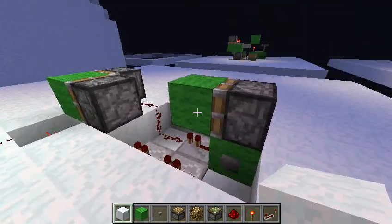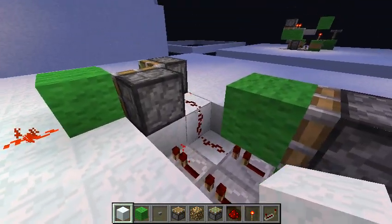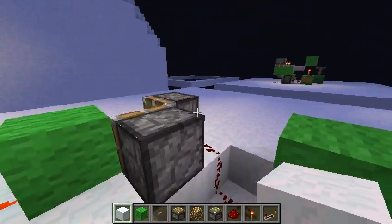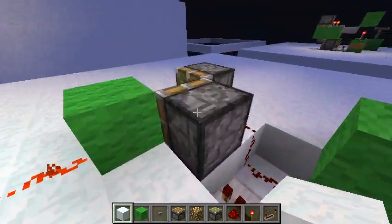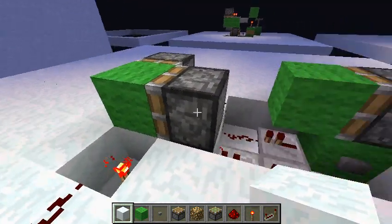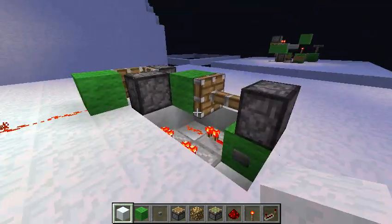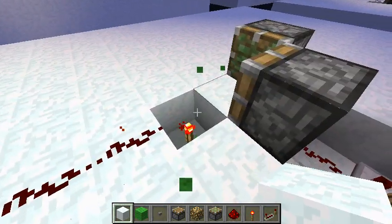As you can see here, it works as this block is being pushed by this piston, which cuts off this circuit here, which sends a one-tick pulse to this sticky piston over on the right side, which this piston over here will inadvertently retract and grab the wool.